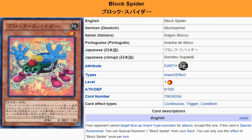Using Mimiclay, you should be able to get 3 Block Spiders onto the field no problem. You can also use the effect of Howling Insect or Goki-Pon and other Insect monsters — even another Block Spider — to get another Block Spider on the field.